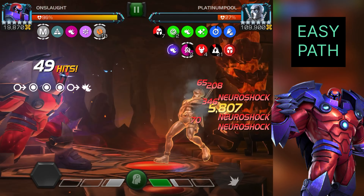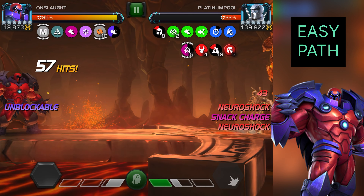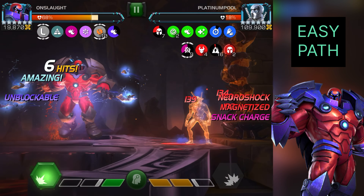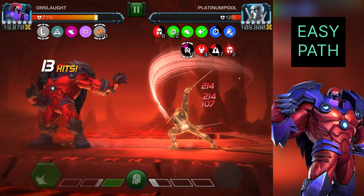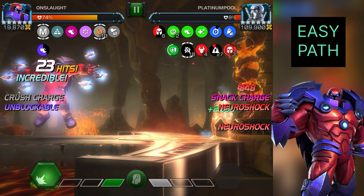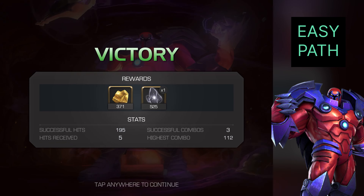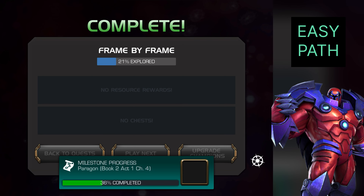Those magnetize debuffs will stop Platinum Pool from regenerating, and the neuroshocks will kill him — they're doing very good damage. This is not a huge amount of regeneration damage, but it's still significant enough that you can easily finish this fight in about two minutes if you play properly. As you can see, Platinum Pool is going down very quickly, and because of the power gain synergy with Apocalypse and Cable, we're getting a lot of power which makes the fight much easier — you get either power gain or fury.